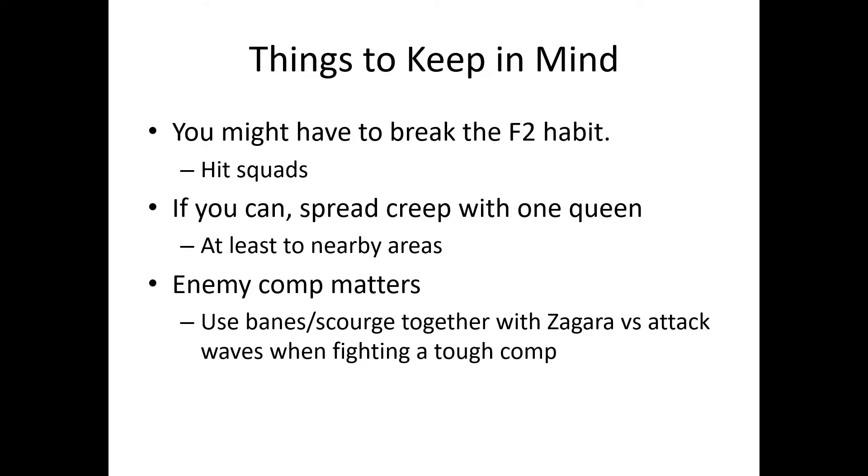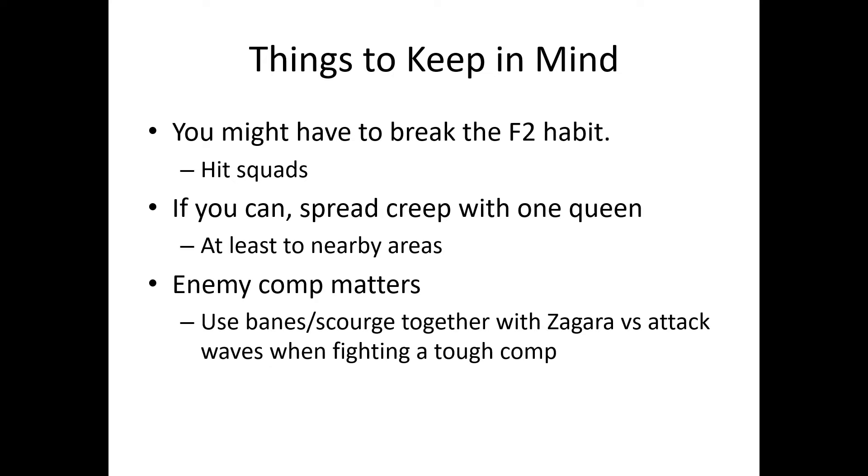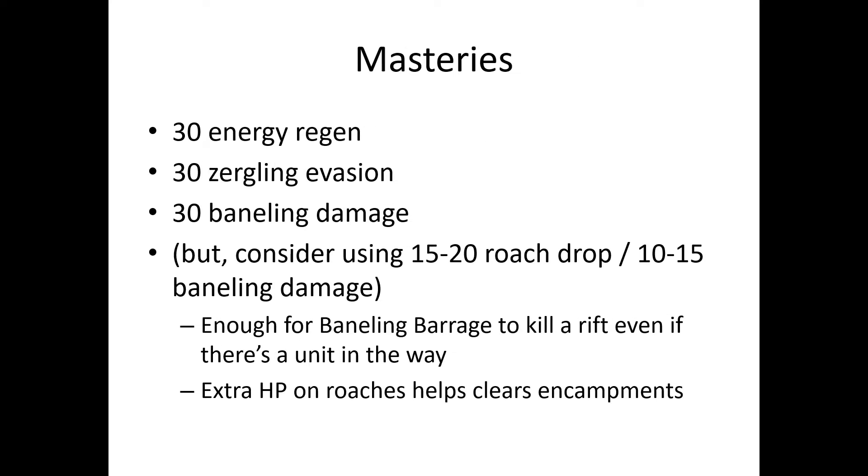The enemy comp also matters. If the enemy comp is tough, you want to use banelings and scourge together. If the enemy comp isn't that strong, Zagara alone can take care of the entire wave. For masteries: 30 energy regen, 30 zergling evasion, 30 baneling damage.